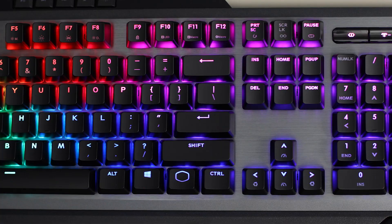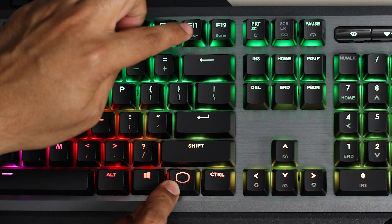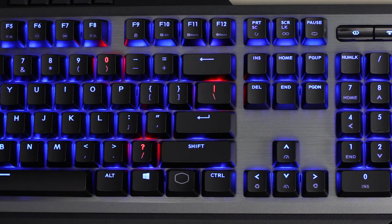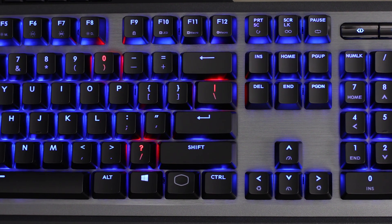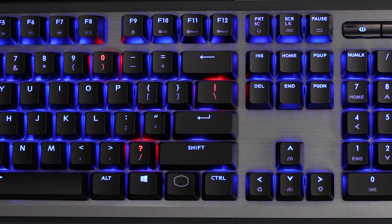Our on-the-fly system allows you to set macros in real time. That means you can adjust to the tactics of opponents and teammates as they happen, without alt-tabbing out of the arena. To start, press Function F11 to enter macro programming mode. If you have other macros already programmed, their corresponding keys will be illuminated in red, while free keys without macros will be blue.